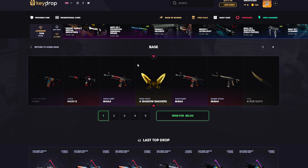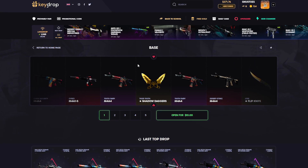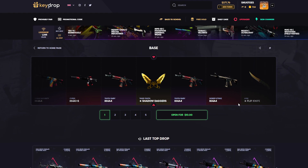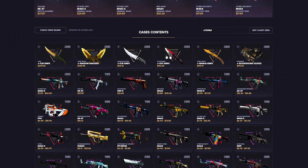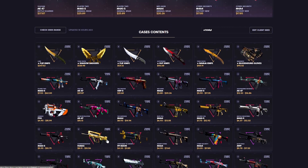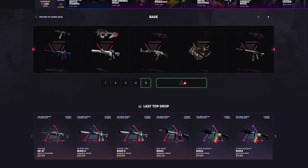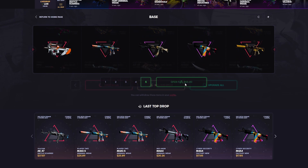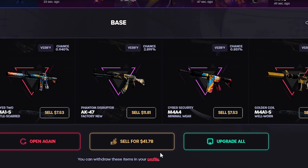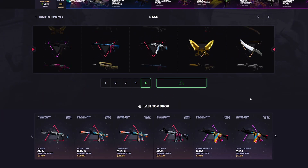The first one is the base case. These cases are gonna be available for the next eight days — you guys will probably see this video about two or three days after I recorded it. We have a couple knives, there's a glove, a red line, a Vulcan — some cool skins in there. About $10 a case. It's a little expensive but not super expensive; I feel like this is definitely something you could open in a budget series.